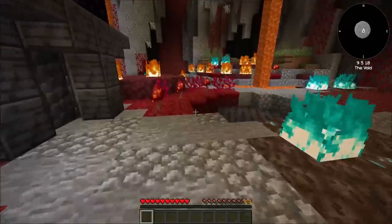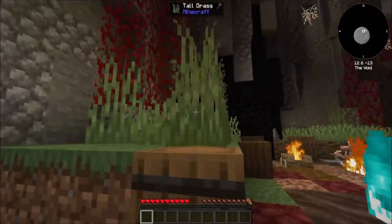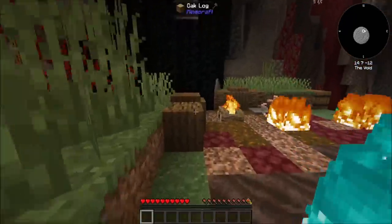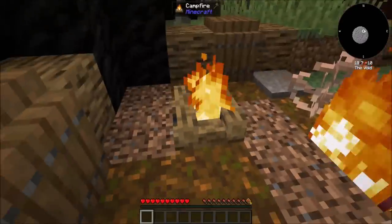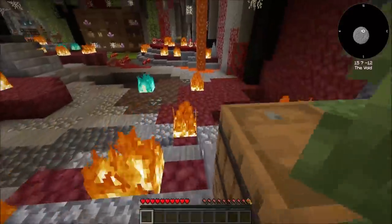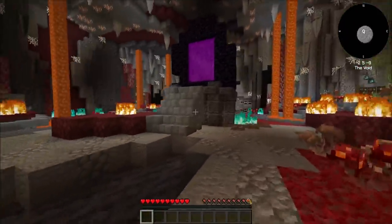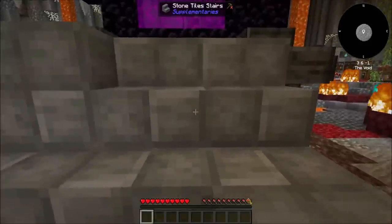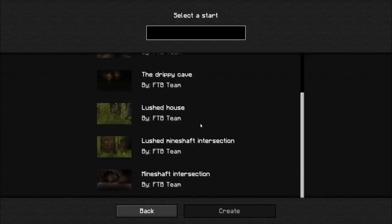Reanimated soul sand, a couple barrels - oh hello, that's a trapdoor. Campfire - that's cool, I like this. And a big old nether portal just staring you in the face as you walk into the game. This is very different. Select the start - oh, well that's cool. That's a little different.